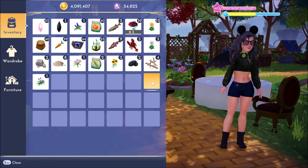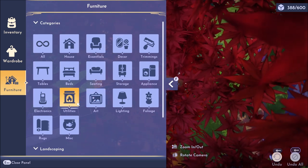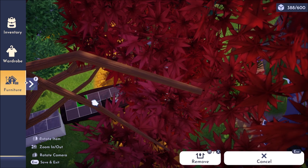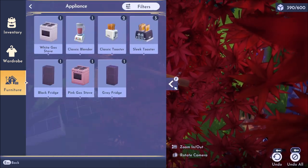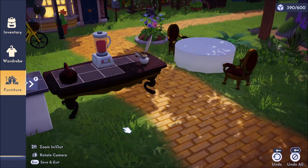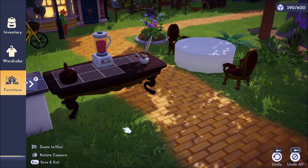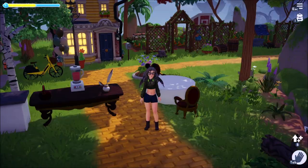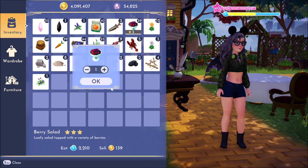Now let's go to the other type of items we can put on tables - items from the furniture tab. We're going to take this tea kettle and place it, and then grab this blender. You can see that these are very easy to place on the table - you do not have to throw them on the ground first. If this were your kitchen counter, you'd probably want these on the counter anyway.